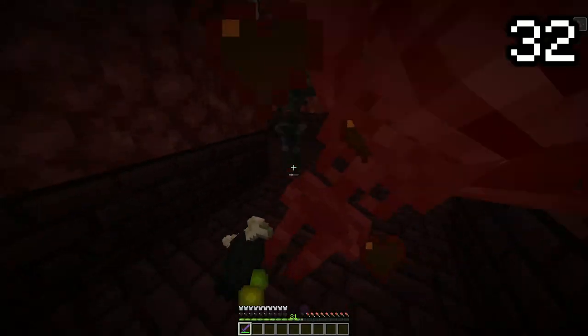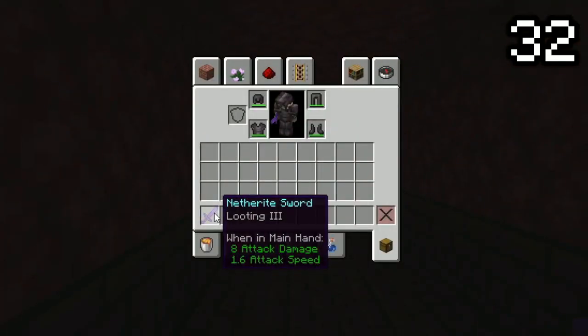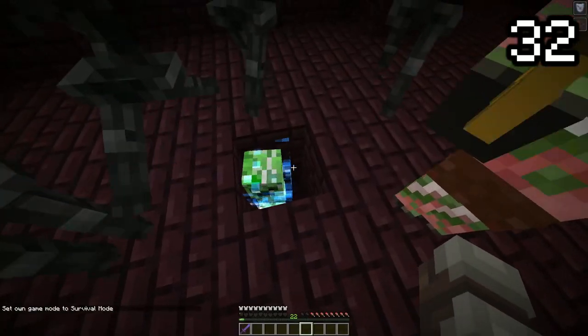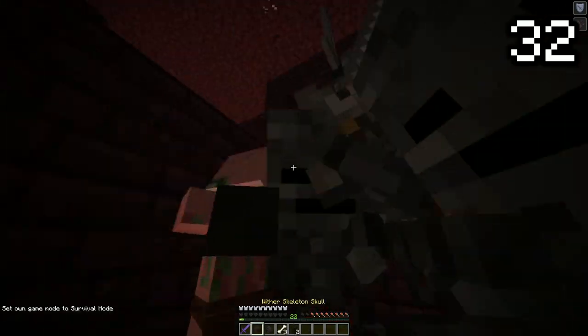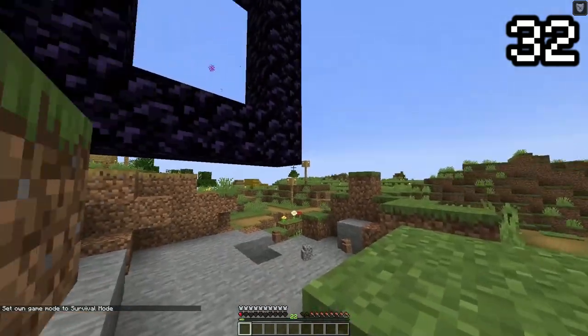Getting wither skeleton skulls takes ages. Besides the looting enchantment, there is a guaranteed way to get a wither skeleton skull every time. By having a charged creeper explode and kill a wither skeleton, the head is a guaranteed drop. Now you just need to figure out a way to get them through the portal without exploding.